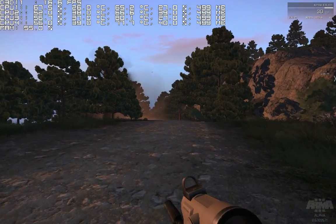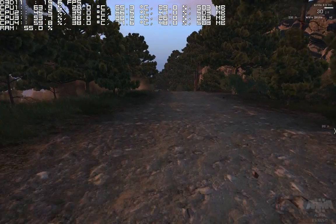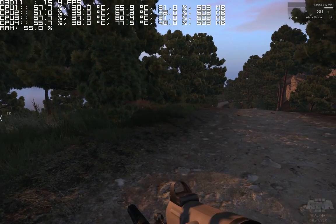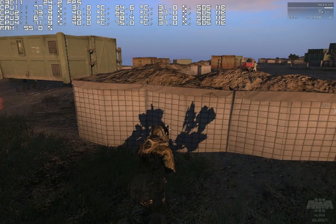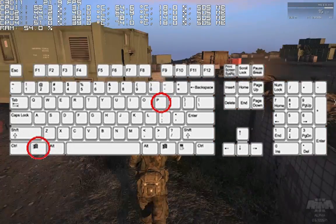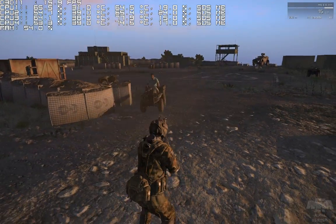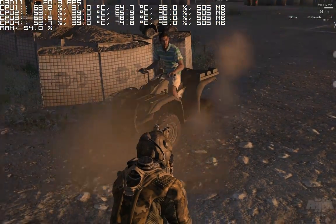I'm using a dual monitor setup myself. I got a huge FPS increase by setting my Nvidia control panel settings to single display performance, since I'm using SLI, and then I disabled my second screen while playing. The shortcut for that is Windows key plus P, and you choose the relevant option. Also, playing the game in full screen mode rather than full screen windowed helps.